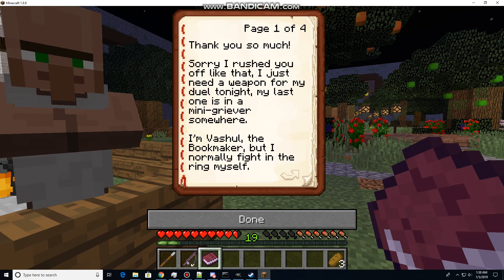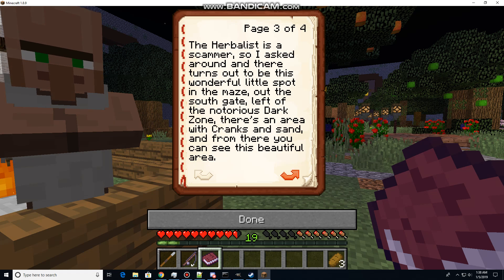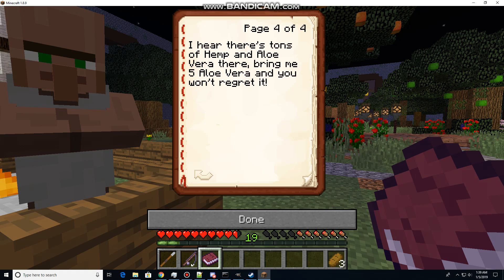Low on aloe vera. Thank you so much. Sorry I rushed you off like that — I just need a weapon for my duel tonight. My last one is in a griever or mini griever somewhere. I'm a vassal, a bookmaker, but I normally fight in the ring myself. I owe you for the shark fang. How about this — let's do another quick job and I'll definitely make it worth the time for both the jobs. The aloe vera — retreat, injuries of the fighters, our patchers are low. And the herbalist is a scammer, so nice to round it there. Turns out there's a wonderful little spot in the maze — go out the south gate. Left of our notorious dark zone, there's an area with cranks and sand. And there you can see this beautiful area — I hear there's tons of hemp and aloe vera in there. Bring me five aloe vera and you won't regret it.